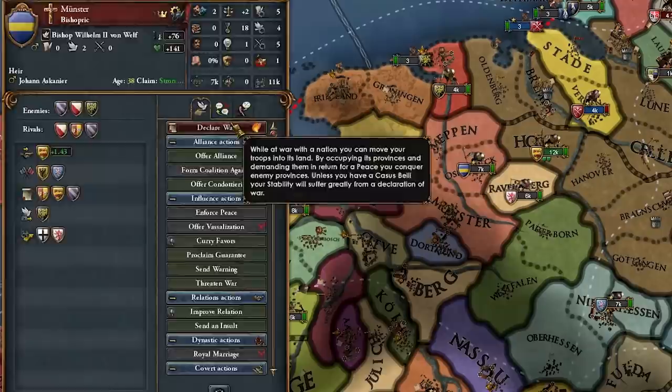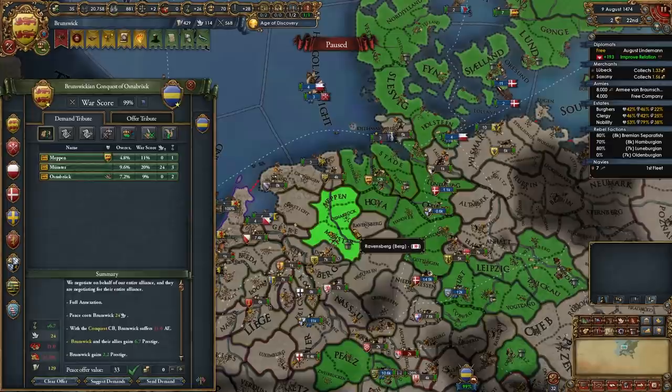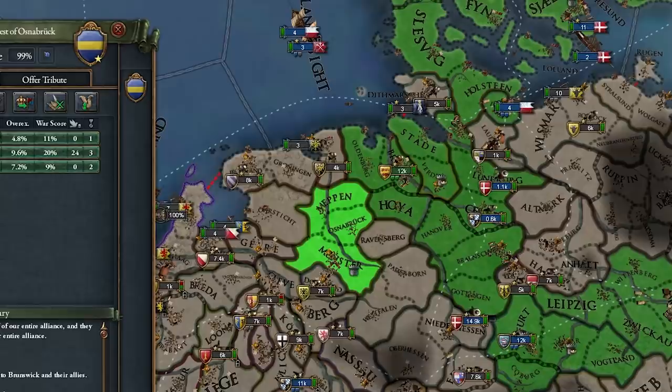Let's find Munster — the small one is better. Calling Denmark, apparently. I love Brunswick — my new favorite nation, honestly. Munster has been beaten up as well. I love no HRE. Let's take all the money too — 44.8, 70 ducats.